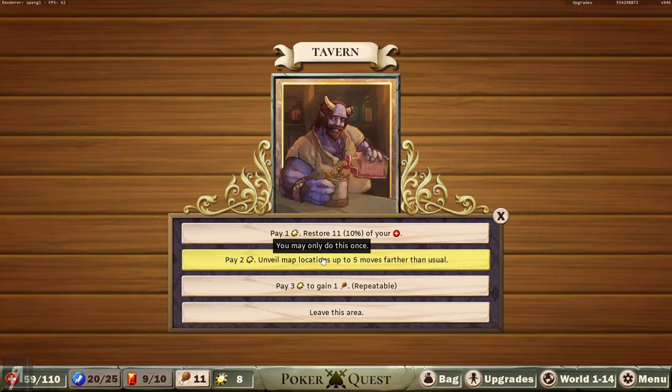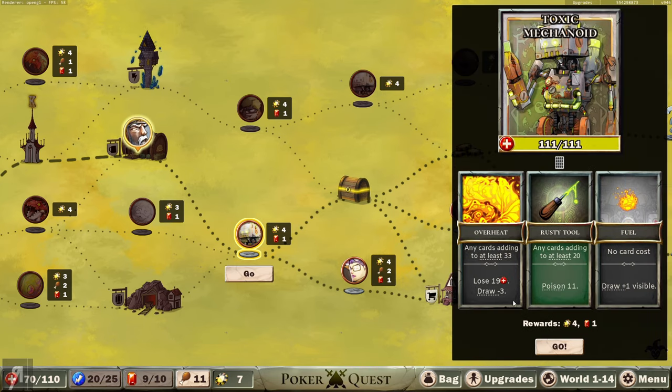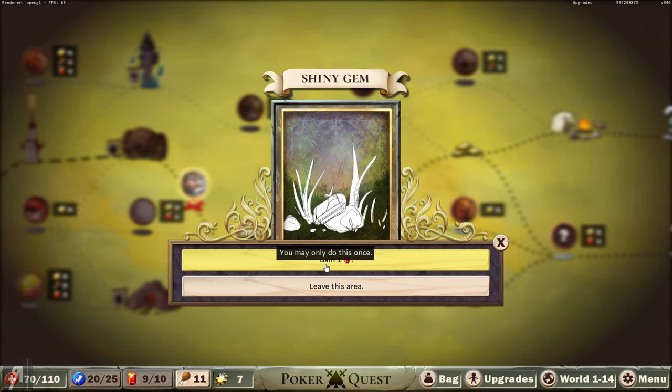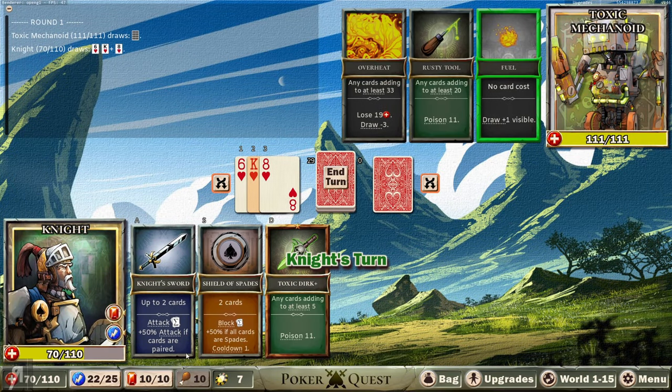Let's go to the tavern. Pay 1 to restore 11 HP. Pay 2 to unveil map locations up to 5 moves further than usual. Pay 3 to gain 1 food. I'm just going to gain back my HP. Let's go through to the next battle - a Toxic Mechanoid! Overheat: any cards adding to at least 33. Rusty Tool applies poison, and Fuel has no card cost and draws plus 1 for the rest of combat. This is a very slow starting enemy but once it gets going it's going to absolutely obliterate us.